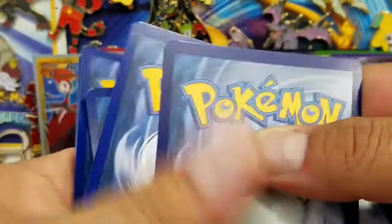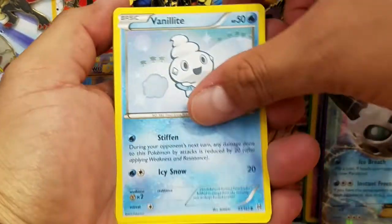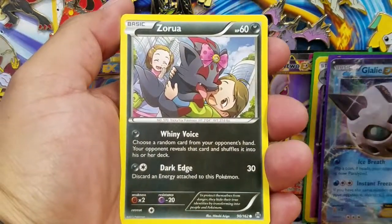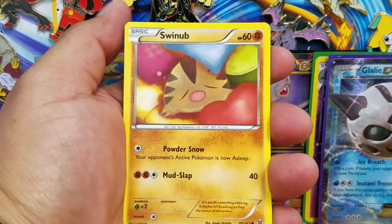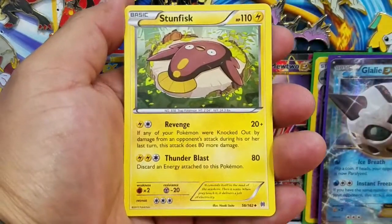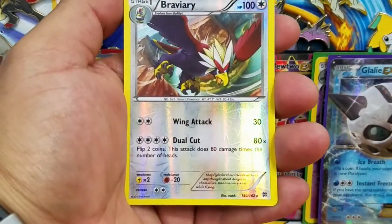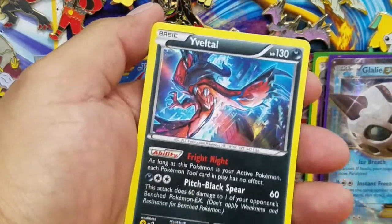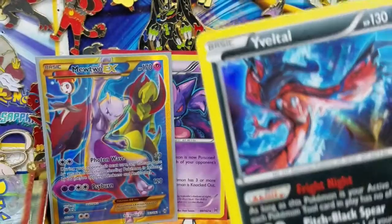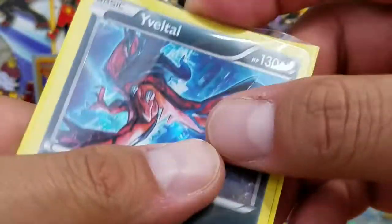Three and two. So far we have three Ultra Rares all together - one Secret Rare, one Full Art, and a regular EX come out of this side of the box. Here's a Skiddo, Noibat, Swinub, Snorlax, Stunfisk, a Fisherman, Braviary - that's a Reverse Holo Rare actually - and an Eevee Holo Rare. Man, so many good cards come out of this set - Breakthrough is awesome, I love this set.